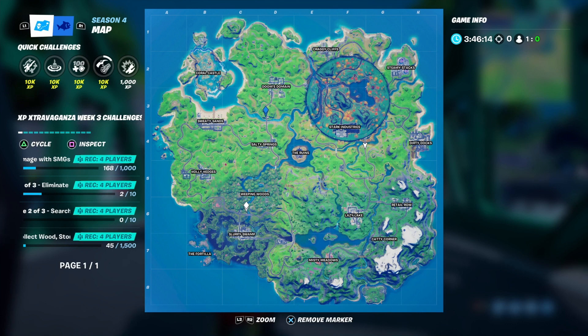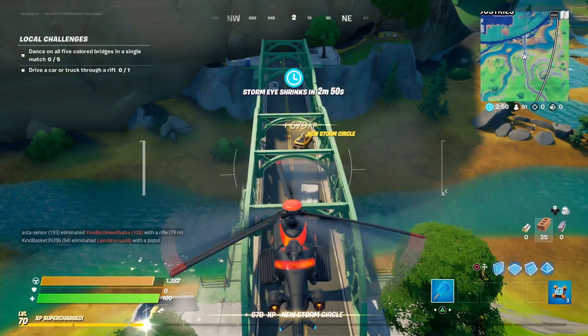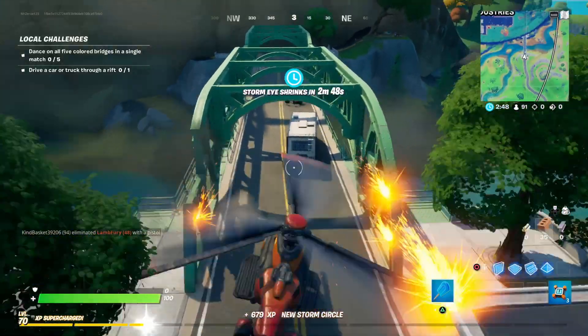The reason I showed you these bridges in this specific order is because it's the most sensible way to do it. The storm will come fast, so order matters. You can go bridge one through five as shown, or start from the opposite side of Stark Industries and go five, four, three, two, one — either works.